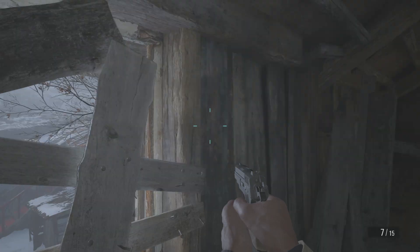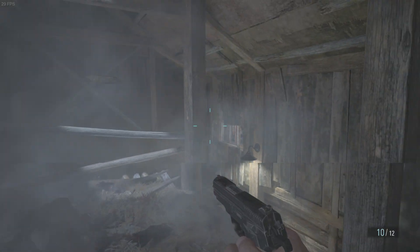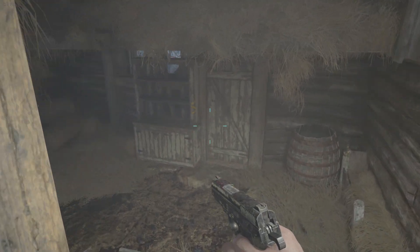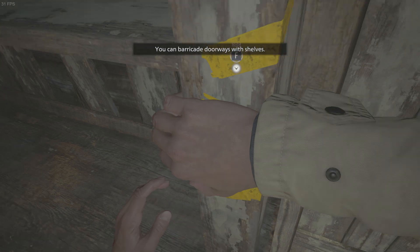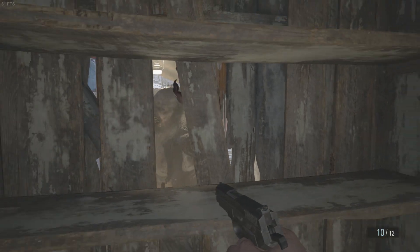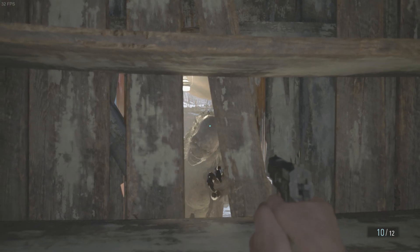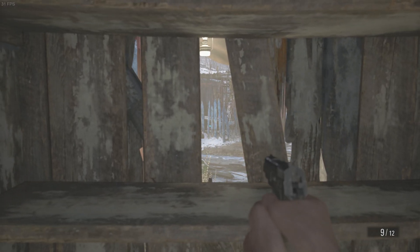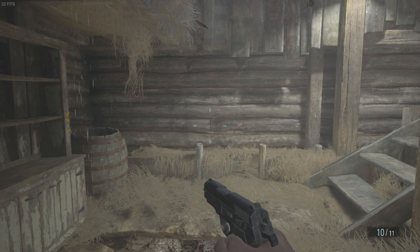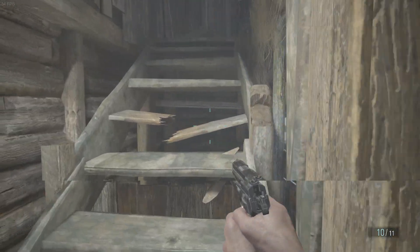They all look the same — zombies look the same. He's probably coming from here; that's why they wanted me to barricade. Let's go barricade. There you go — oh, that's a different face. All right, zombies right here — man, these guys are fast, they're quick.